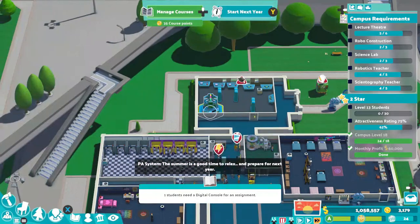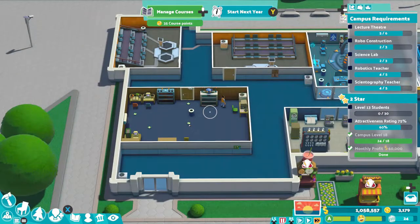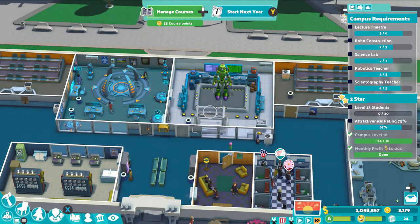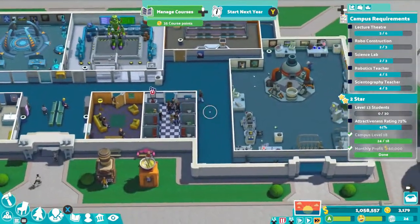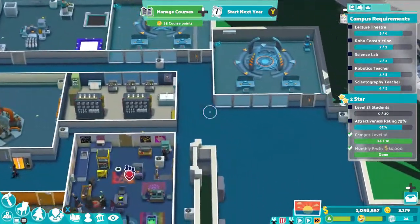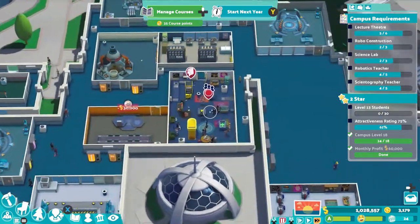The summer is a good time to relax and prepare for next year. The top area is mostly classrooms with a library, and I'm going to put in a second library to keep up with demand, then an extremely large area with two plots combined for more classrooms and student facilities. Don't forget to put a couple of staff rooms around. There are still more large academic requirements, so I'm going to buy the plot directly to the right and join it on to this room.